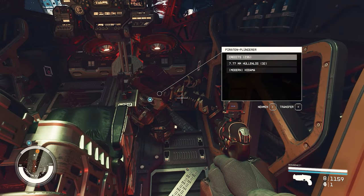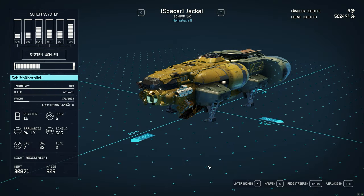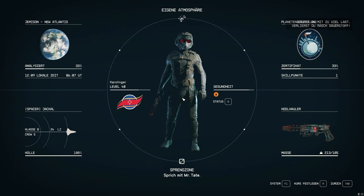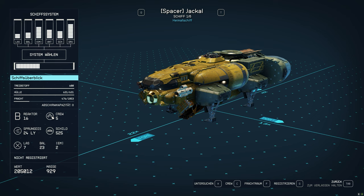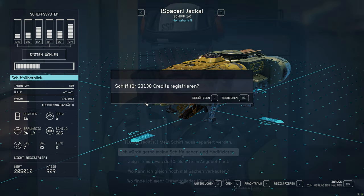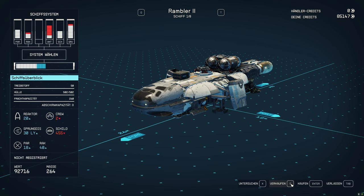With secured ships, we come to the next tip: if you want to sell them, you have to register them beforehand. However, never register a ship with the ship salesman, because the price there is horrendous. Instead, go directly into your ship with the selected ship and register it there. You pay a significantly lower price and save yourself mostly a few percent, which corresponds to thousands of credits. In addition, ship values vary significantly depending on whether you talk to the dealer or call up the ship in your own inventory.